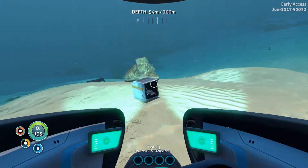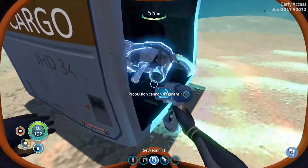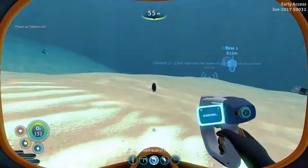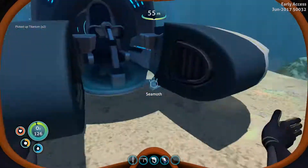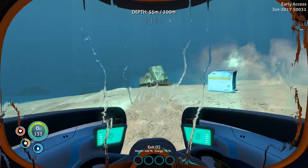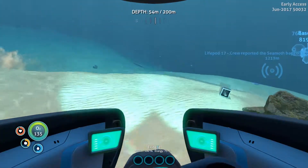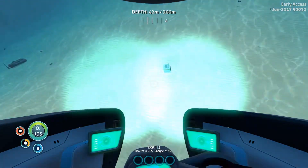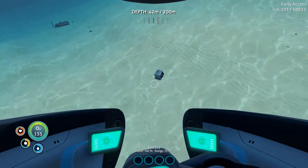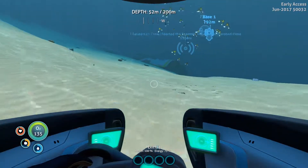Do I really want to scan all these fragments? Propulsion cannon fragment — just gives us titanium. Can you bugger off — sand shark! Oh, that's not easy. There's loads of propulsion cannon fragments, I don't need to get them. There's a sand shark hiding in the sand — I see that. Can I turn the lights off please, thank you. Another propulsion fragment — another wreck! Let's explore this wreck first.